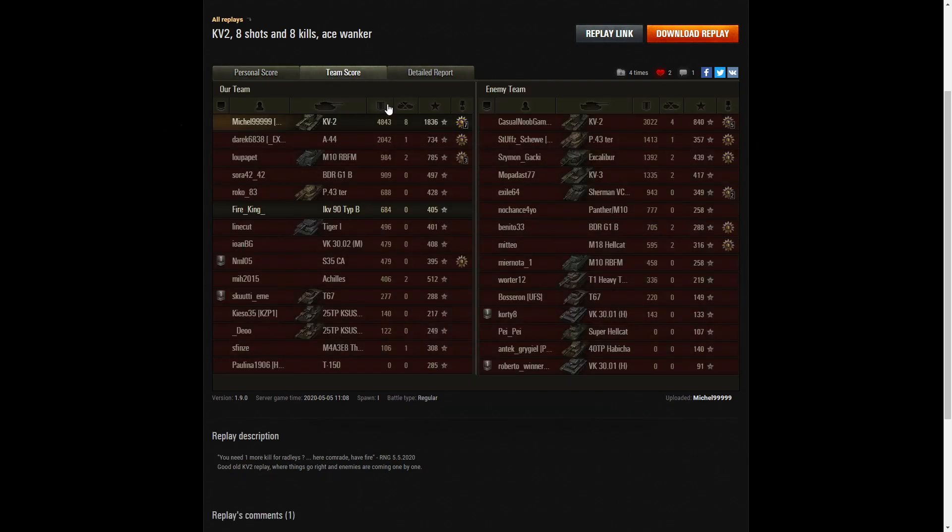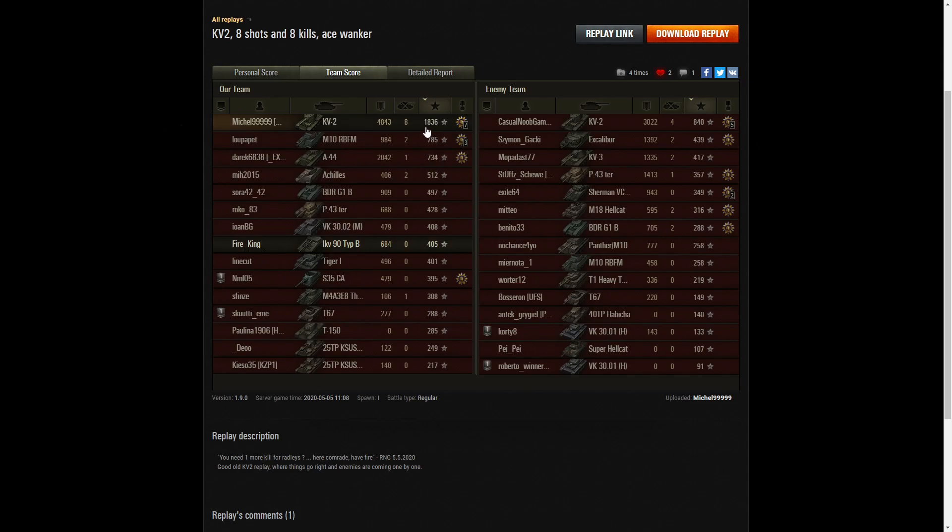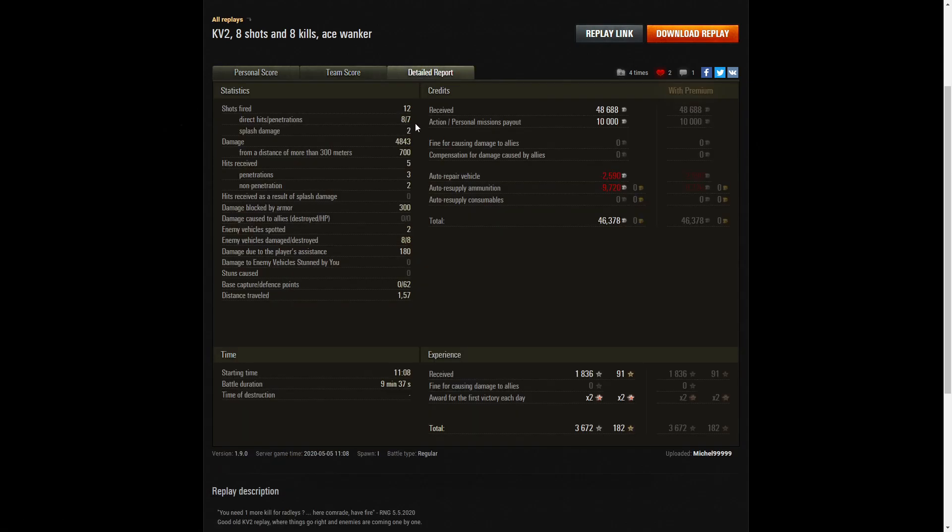Let's look at the team scores. Highest damage was 4,843 hit points. The enemy KV-2 was the next highest scorer with 3,022 — looks like he was set alight by the M10 who put the shell in just the right spot. The A44 on our team scored 2,042 hit points. When it came to kills, it was Michel again with eight kills, four kills to the enemy KV-2, and two kills each to the KV-3, M18 Hellcat, Excalibur, BDR G1, Achilles, and M10 RBFM. Michel led with 1,836 base XP. He fired 12 rounds, got eight direct hits and seven penetrations.